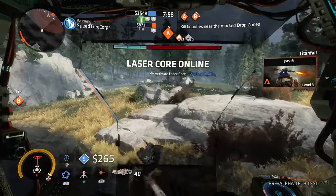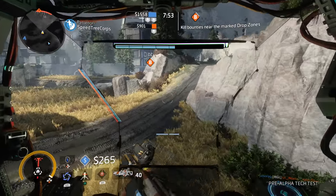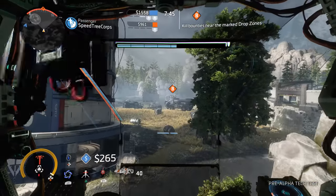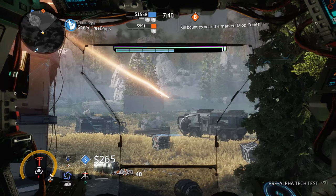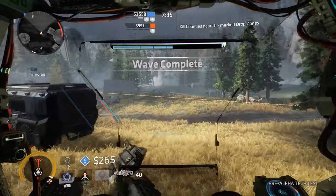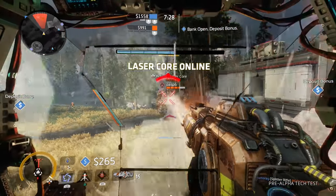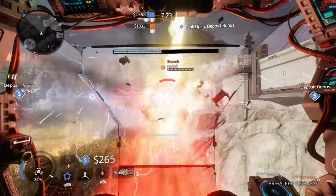Don't forget to use your electric smoke and be glad you've got great tools for dealing with enemy pilots. Part of your job is to protect your friendly Scorch from rodeos and rooftop harassment. Keep him alive and he'll muscle through the enemy Titans for you. Whenever you're not directly fighting Titans, prioritize pilots as an Ion, since you're the best equipped to deal with them consistently. This and everything else I've said may change upon release, but I hope you've learned something new and can up your Ion game with these strategies. Thanks for watching!